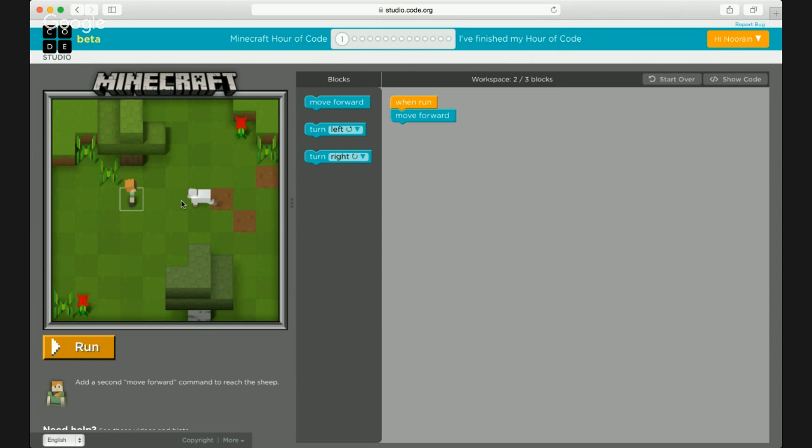On the right-hand side you have all the coding; on the left-hand side is the actual game. 'When run' means basically when you start. What you want to do is move forward — these are like instructions you're giving one after the other and the computer will do whatever you instruct it to do. There's already one move forward, but there are two boxes, so we need two move forwards. I'm going to attach both and that should get you to the sheep. To run the program, go to the left-hand side and click the run button.